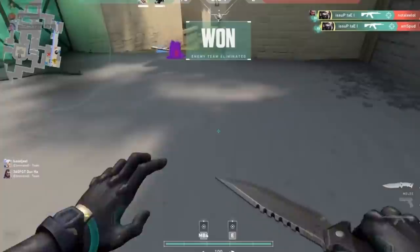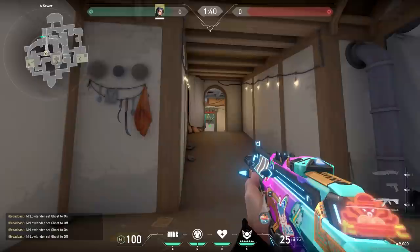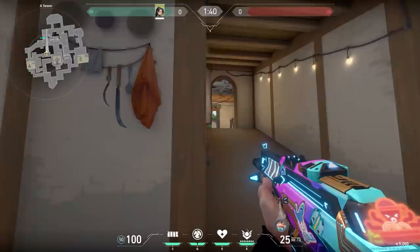Here's another nice Sage wall. Some of you already know this one, some of you don't. But you can place your wall over here and look through the window. When the enemies push you, it's obvious that you are there, but they have to make a scream flick. And most of the time you will not play against Scream, so easy kills for you.